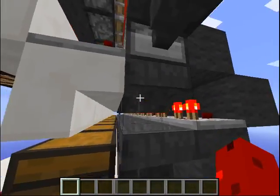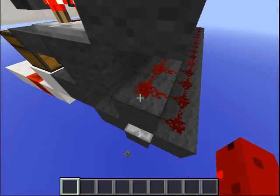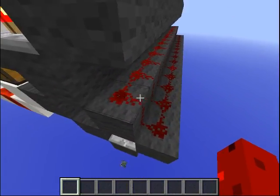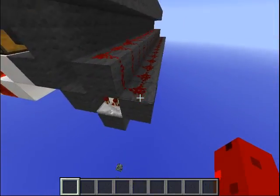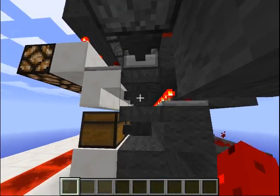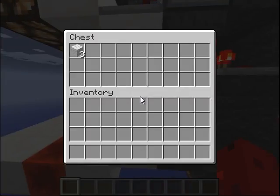If it is the right item, I have this detection thing where the redstone signal will be two instead of just one like it is now. So it will power this repeater, which will get this hopper to take the item down. I have one item here because the machine needs one item here to work — so it takes down one item and puts it into the chest.